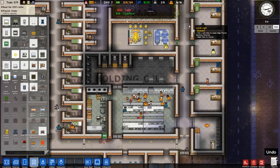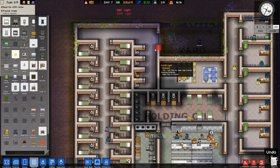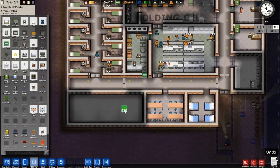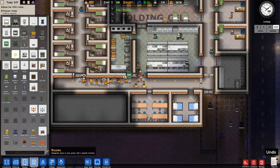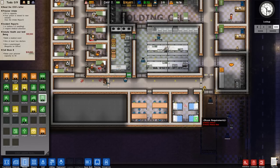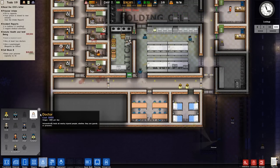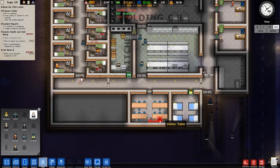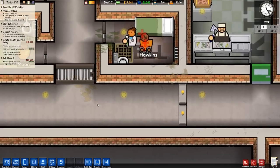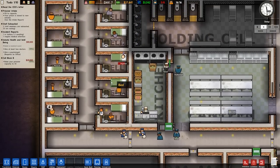We don't need lights in the cells because all the cells have lights already. That's visitation done. We definitely need to do the infirmary — with the infirmary right there, we need to add the staff door. Let's hire a few doctors — we'll do one doctor for now. The doctor's waiting to go see this gang member; he's going to get patched up. Hawkins is all good to go now.